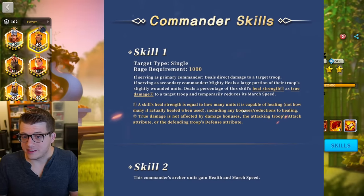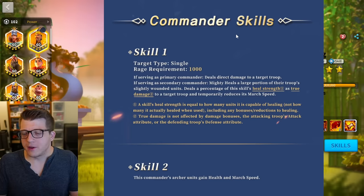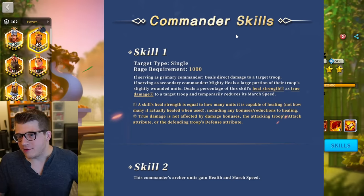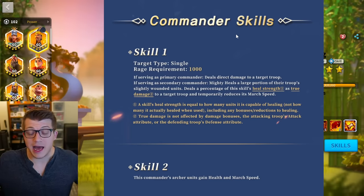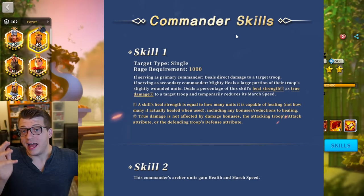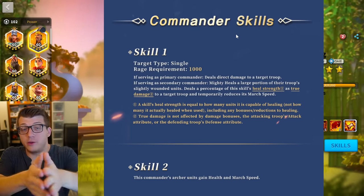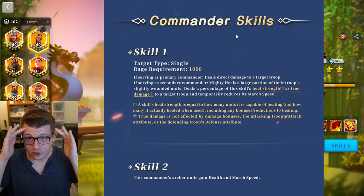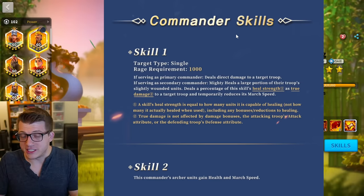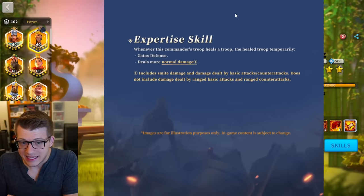The benefit this has over Boudica Prime is that it will be a secondary, so you can still get the active skill pop from Jui Liang or whoever you pair it with. But I want to issue a quick warning — if you see unbelievable initial test results, understand that just because 1v1 duels are insane doesn't mean this commander is a must-have. We have to see how it actually works in the full open field game.